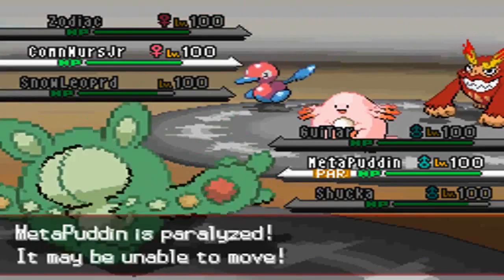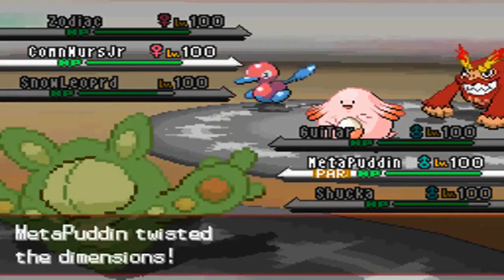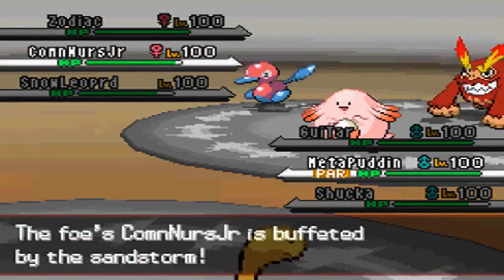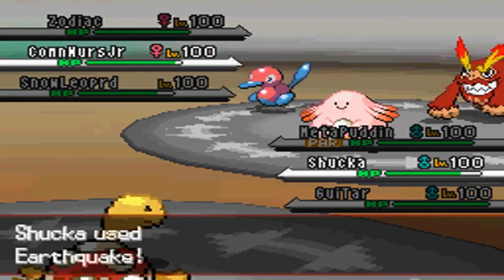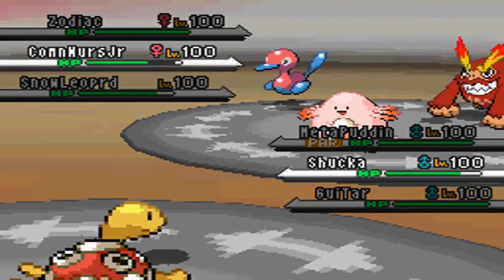Now I'm going to rotate into my Reuniclus, and he rotates into his Chansey. Goes with the T-Wave, which doesn't bother me one bit, cause I'm just going to set up my Trick Room. Most of you probably know what kind of team this is — Trick Room with Shuckle with Power Trick.